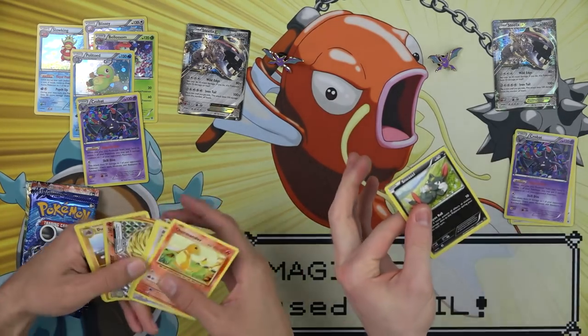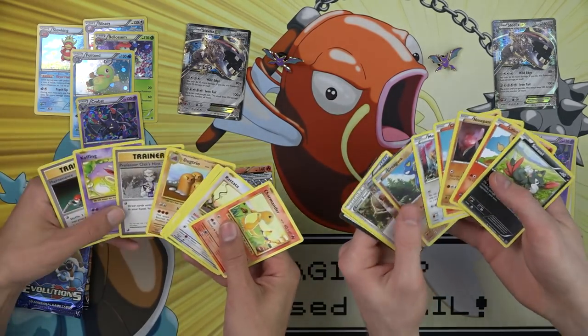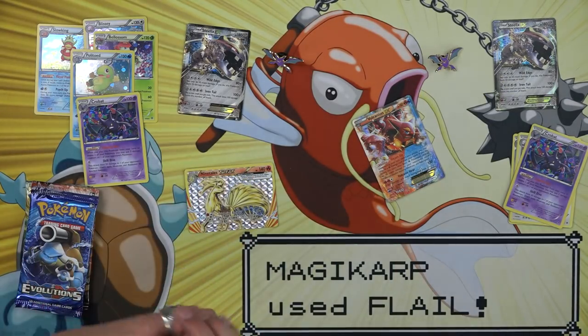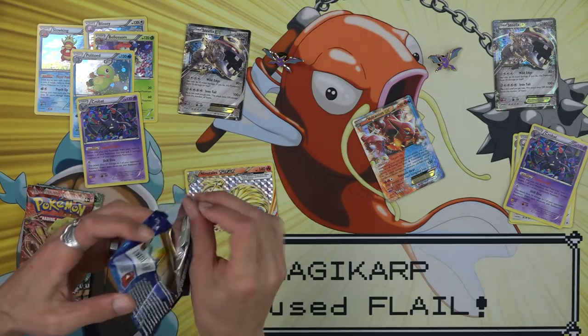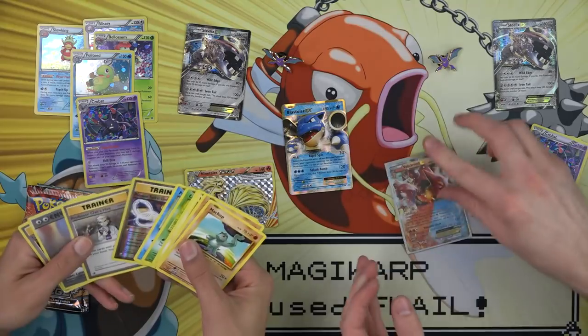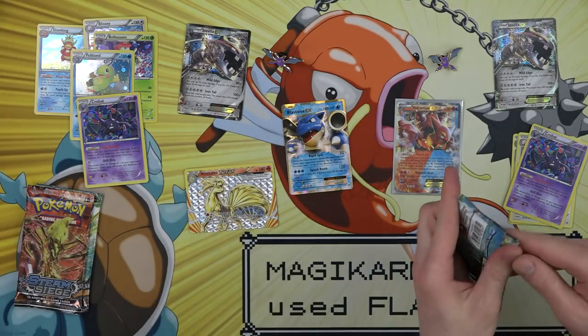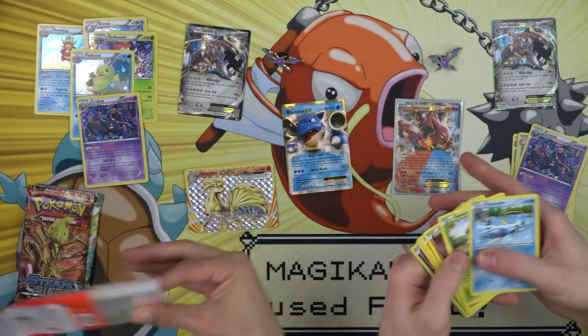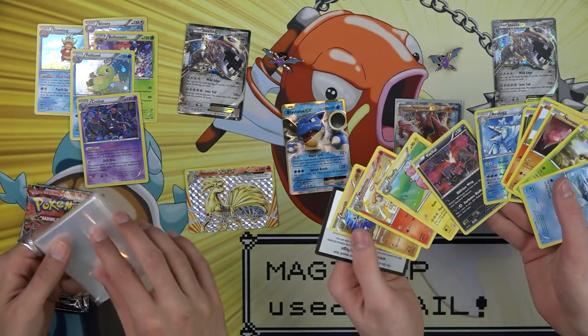I'll take some Charizard, Nine Tails break. Hey, do you remember when breaks were a thing? I got a Volcanion. Breaks are barely a thing anymore. I have the first Blastoise — probably the only Blastoise. We'll see what you got in there. Velto. We actually have some more of these perfect fit sleeves on Amazon.